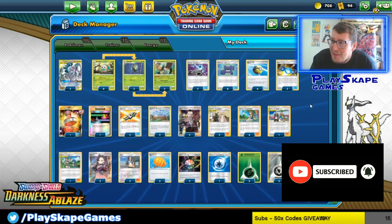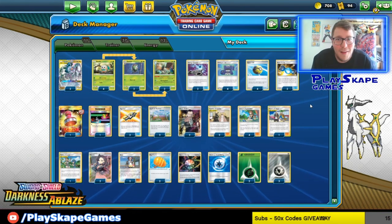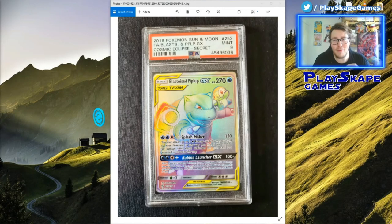Please remember to hit the Subscribe button and ding the bell so you get notified when new videos come out. Thank you very much for watching — I'll see you soon, Pokémon fans! Gotta catch 'em all! Also, remember once we get to 1000 subscribers we'll be giving away this beautiful Blastoise and Piplup GX Rainbow Rare from Cosmic Eclipse, PSA 9 graded — very hard to find. We're getting very close, so make sure you hit that subscribe button to support the channel, and one of you lovely people could be winning this amazing card!